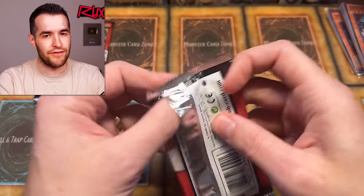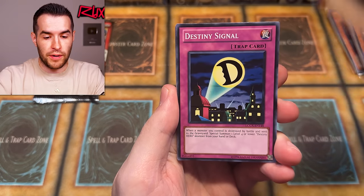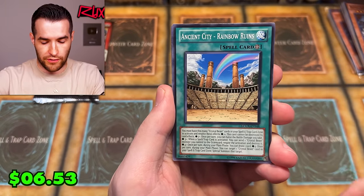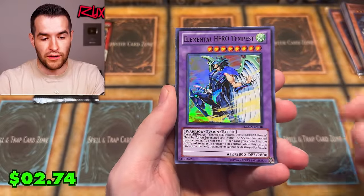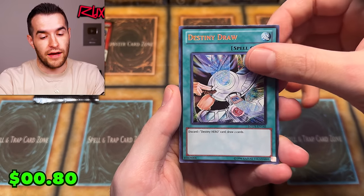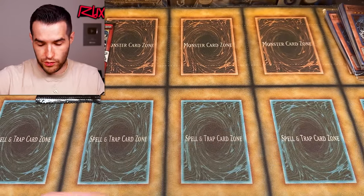Anytime there's a lot of Neos in any form, that's really good. Two from the back: Neos, Grand Mole, Destiny Signal, Thunder King Rai-Oh — that's a really good one. Pull Ancient City Rainbow Ruins, Elemental Hero Tempest Super Rare. Let's get a big Secret Rare... Destiny Draw — not big but pretty decent. Jaden's decent as well. Crystal Beacon and Wild Wingman — honestly we are just pulling some fire right now, lots of money cards.